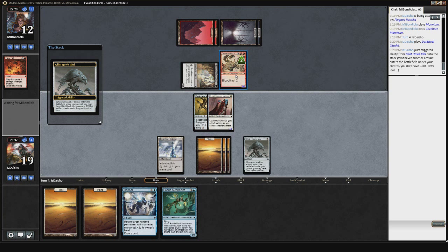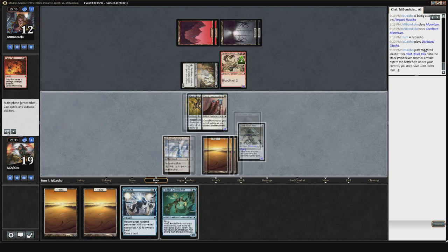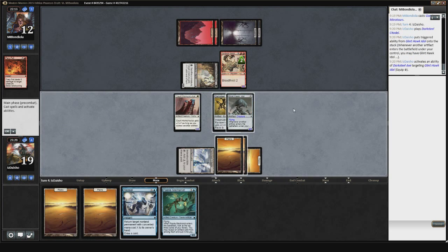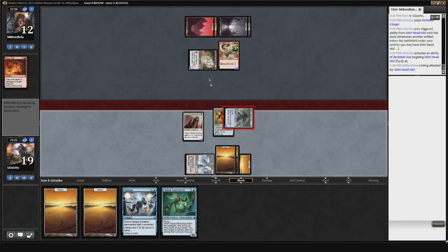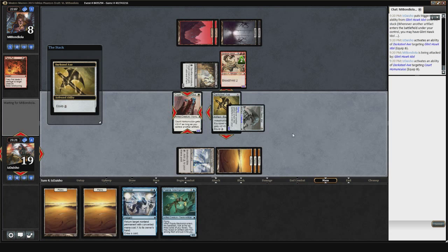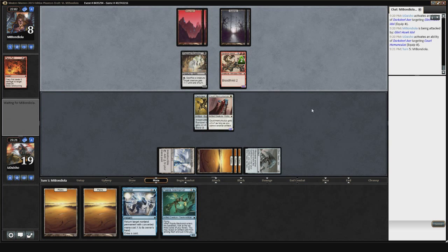This is definitely troublesome getting the Gorehorn Minotaurs out — it's a huge creature. If he doesn't have another creature to follow up with, then it'll be tough for him to race what I'm doing, but it still could be troubling. There is some argument for not attacking with the Court Homunculus last turn, but I think getting in the extra 2 damage makes enough sense that it was worth doing. There isn't really any white instant I would pretend to hold up against him anyway — maybe like an Apostle's Blessing, but unlikely for me to have that. So it's a lot better to move the Darksteel Axe to the Court Homunculus because it's going to fall off the Glint Hawk Idol anyway.